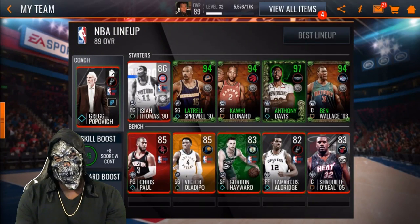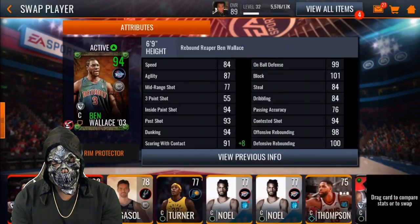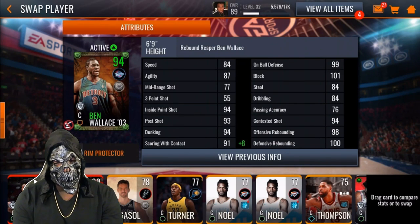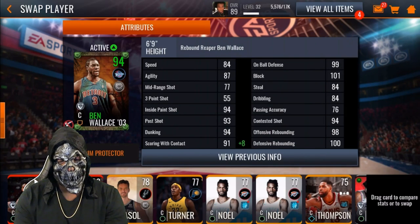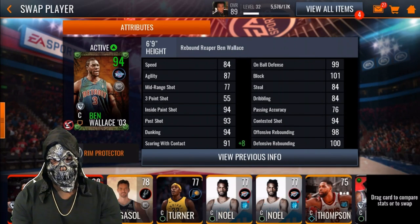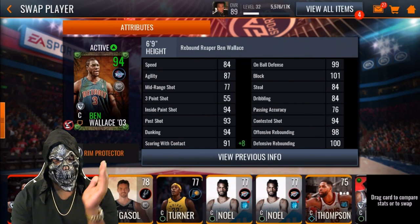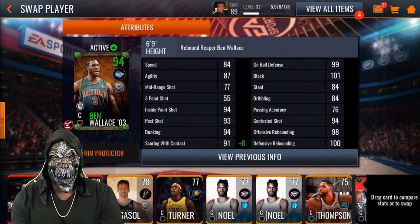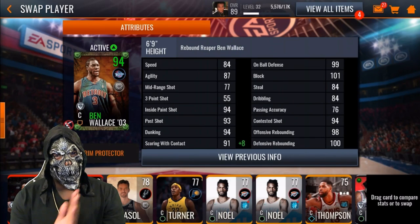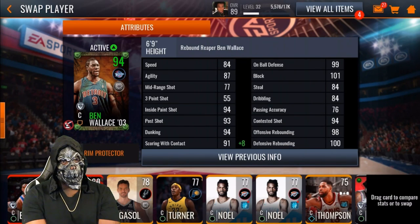We're going to do Anthony Davis last. So this Ben Wallace has 84 speed, 87 agility, 94 inside paint shot, 93 post shot, 94 dunking, 99 scoring with contact, 99 on-ball defense, 101 block, 94 contested shot, 98 offensive rebounding, and 100 defensive rebounding. This big man right here is looking like a monster. I can barely breathe in this mask but we're going to get it together — it's Halloween.